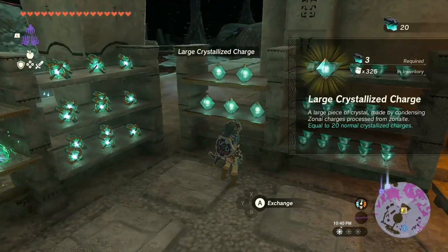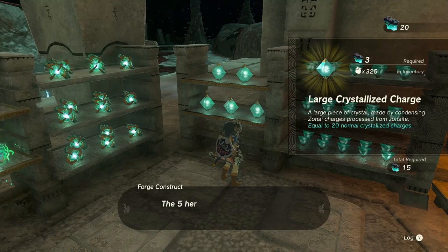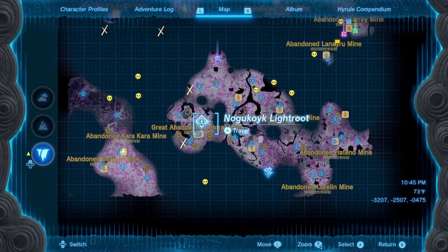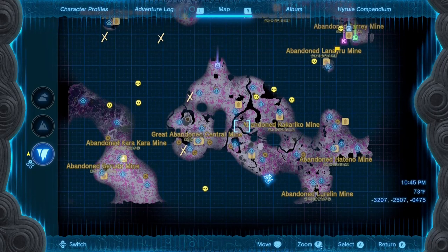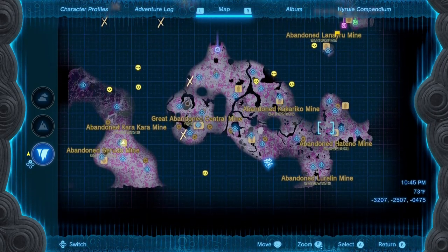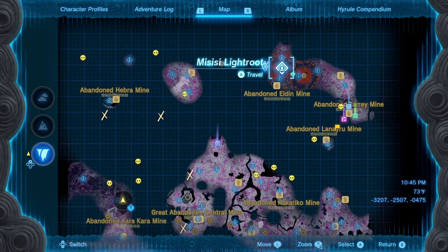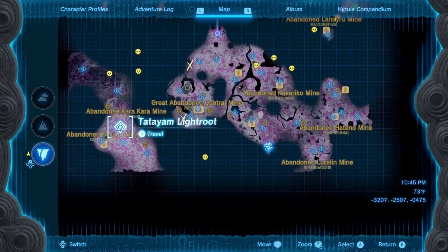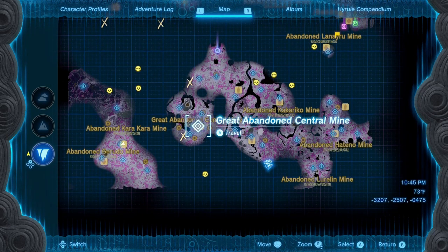The next thing you want to do is buy all of the large crystallized charges at this mine and then move on to the next one and rinse and repeat. The route I like to take starts out in the Great Abandoned Central Mine. From there, I head out right and go counterclockwise around the map: Great Abandoned Central Mine → Great Abandoned Kakariko Mine → Hateno Mine → Elden Mine → Hebra Mine → Karakara Mine → Gerudo Mine, then loop back around to the Great Abandoned Central Mine.